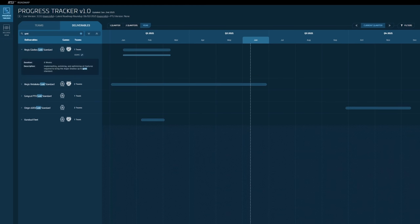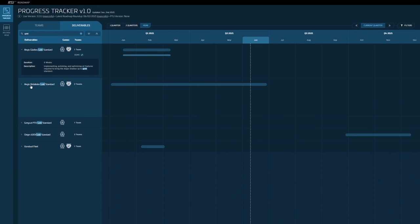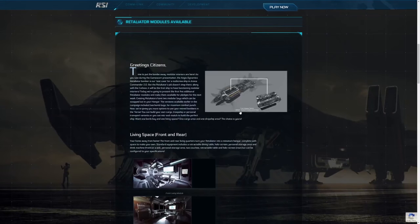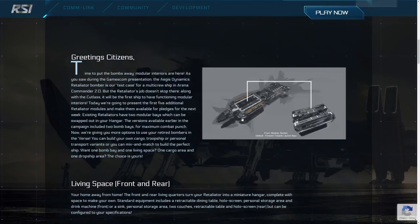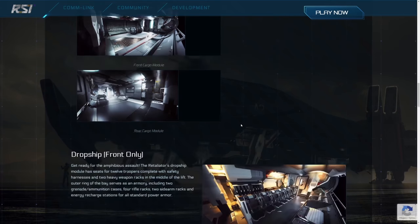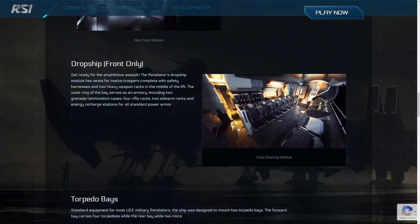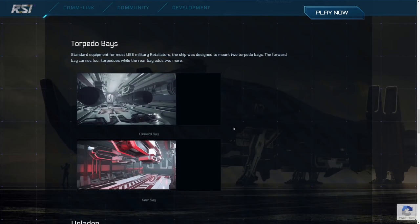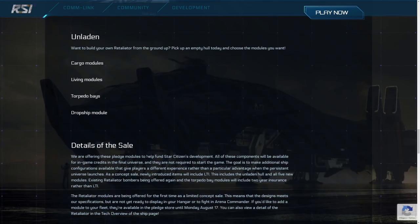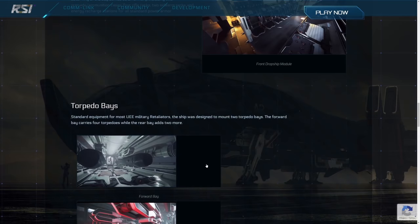Another more interesting one is the Retaliator, which seems to be having a lot of work done just based on how long it's scheduled to be worked on, and you can see that there's concept teams involved here too, which I'm guessing was for the design of the Retaliator's modular bay replacements. The Retaliator's torpedo bays are eventually going to be able to be swapped out for other useful modules like cargo bays, living modules, and even a dropship module. These probably had to be reconcepted since it's been a while since they were announced. I don't see the Retaliator modularity on the roadmap anymore - I don't know if it's just temporarily removed because of tech issues, but it does seem like the modules will be ready to go soon.